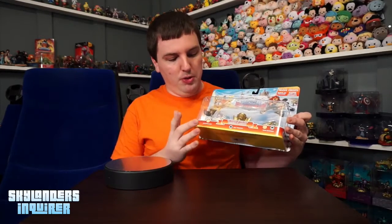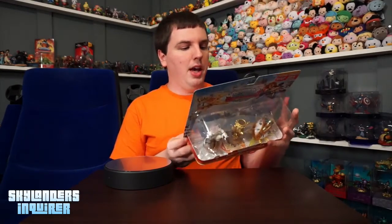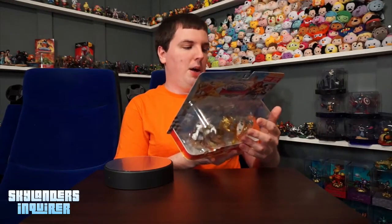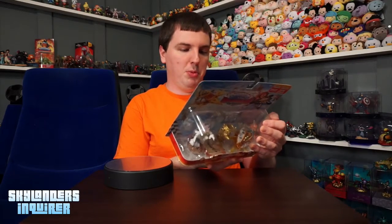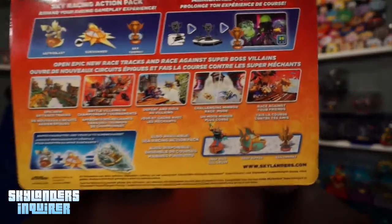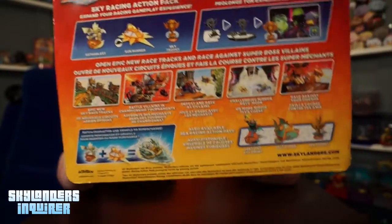This includes the Astro Blast normal figure, the Sun Runner, as well as the Sky Trophy, which unlocks some more tracks and stuff like that. On the back you'll see pictures of the trophies, as well as epic new Sky racetracks, battle villains in championship tournaments, defeat and race as villains, challenge mirror racing mode, and race against your friends. So that trophy does get you a lot of extra content.